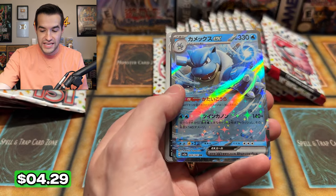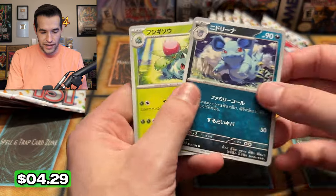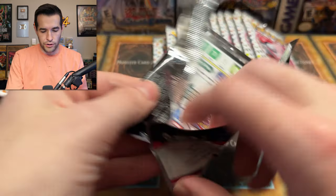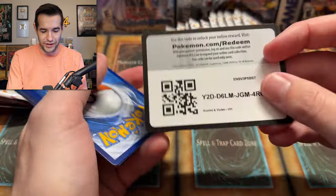And then an Ivysaur — very nice. Three starters all in that one pack! The Alt-Art Charmander, Blastoise EX, and Ivysaur. It's not a starter at this point but it's been good so far, I should say.